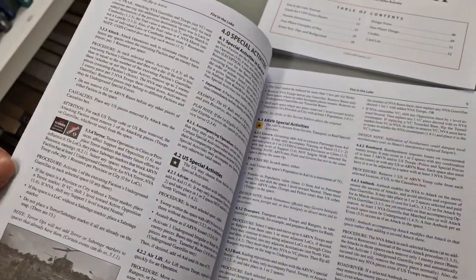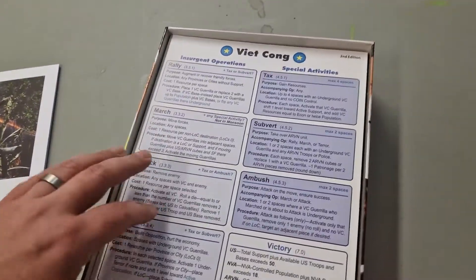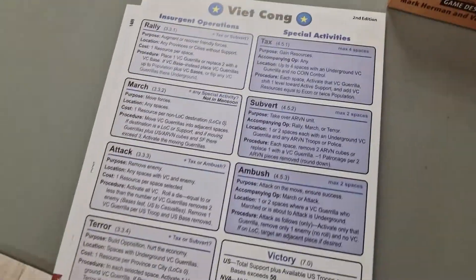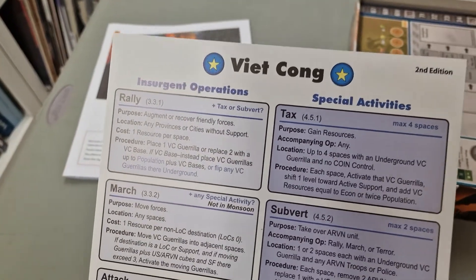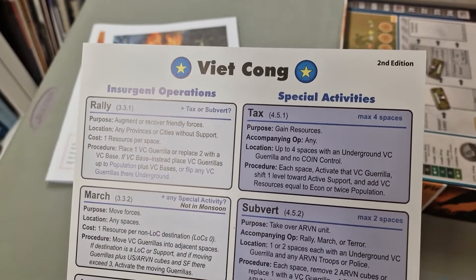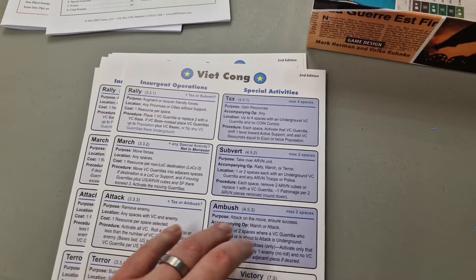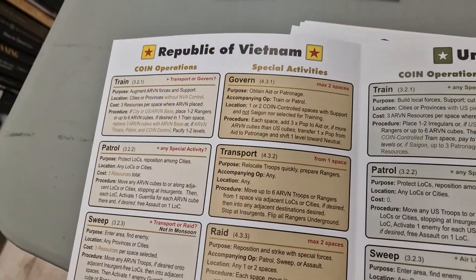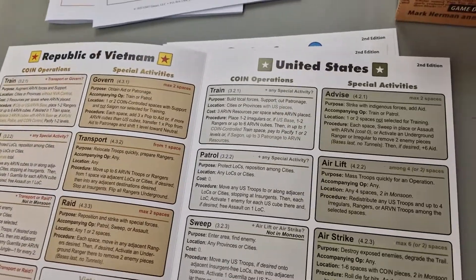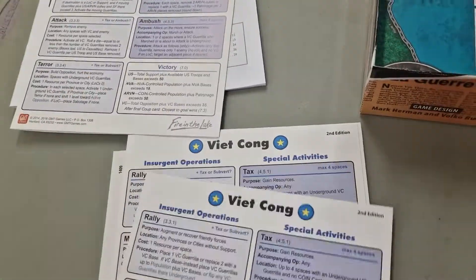It's the typical GMT layout: two columns per page, lots of colored text and pictures. Then you get what I call the menus — player aids for each faction — which tell you the operations and special activities you can perform and all the details of each. Once you get comfortable with the game you can almost play with just these menu cards. They fold out like a menu, and you get one each for the Viet Cong, the ARVN (Republic of Vietnam Forces), the United States, and the North Vietnamese Army — four total, one per player.